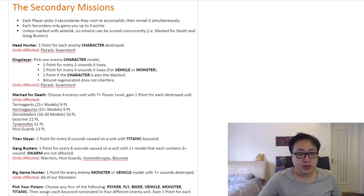The same thing applies to Hormagants — also 21-plus models, including 21 models, will take the Hormagant squad from power level 6 to power level 9, which is prime for Mark for Death as well. Same thing with Genestealers. Well, with Genestealers you can't really help it because even 12 models is still going to be above 7 power level. So it doesn't really matter in this case.